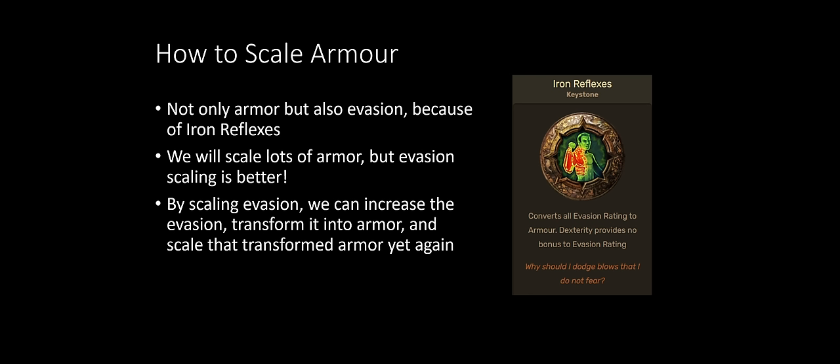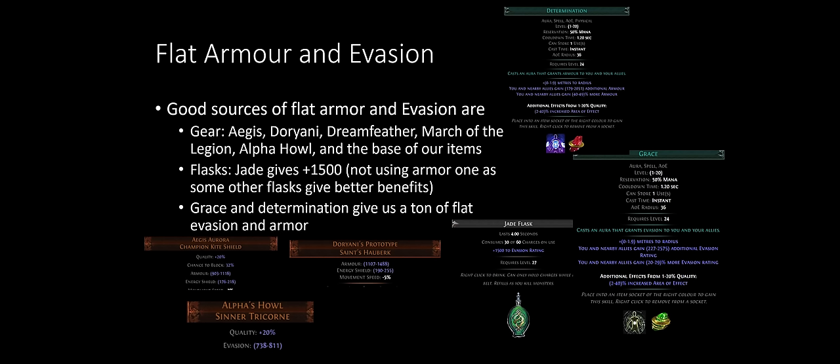Before multiplying all that armor and evasion you need a lot of flat values first. Your gear provides this — Aegis, Dorianis, Dream Feather, March of the Legion, and Alpha's Howl all have bases giving upwards of 1,500 flat armor or evasion. The second source is a Jade Flask granting 1,500 evasion rating. We don't use the armor flask because flat evasion double-dips, and our five flask slots have higher priorities. Most importantly, Grace and Determination auras will give us a ton of flat armor and evasion.